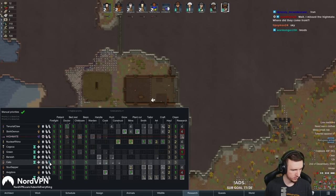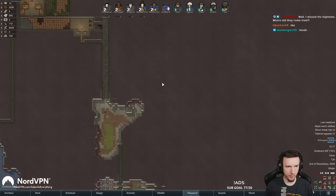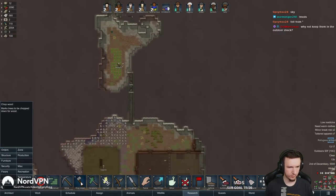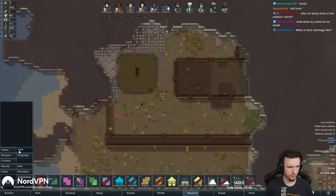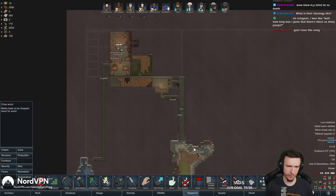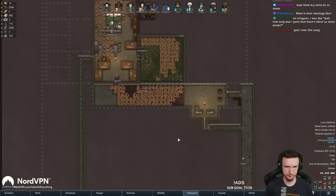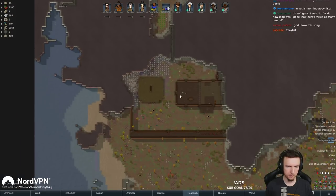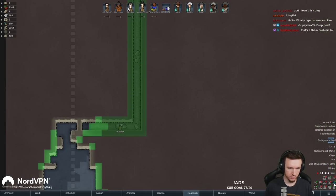We're just gonna copy this one and then edit those ones. Alright, we're gonna need more research benches. Let's go ahead and remove the roof here. I guess I could keep them outdoor but then they're really far away from the food and stuff. Looks like that opens all the way - look at that, nice little chimney down there.